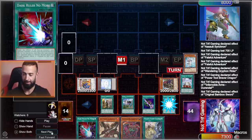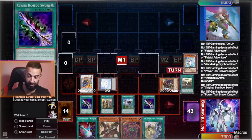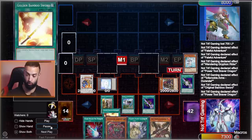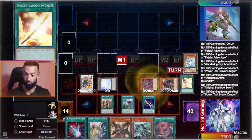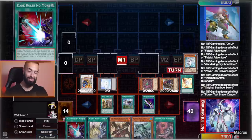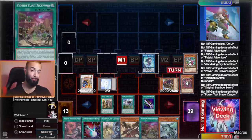We're going to use Original Bamboo Sword's effect to get the other Bamboo Sword, then use Power Tool Braver's secret effect — it was made for the Bamboo Sword package. Send an equip spell to the grave, change a monster's battle position; if you change it to attack position, Bamboo Sword triggers and you get Golden Bamboo Sword, then draw two. As you can see, we're playing a bunch of defensive cards, but we're also playing Coyote Waterfront, and that's where this becomes absolutely ridiculous — we're even playing Scare Claws.